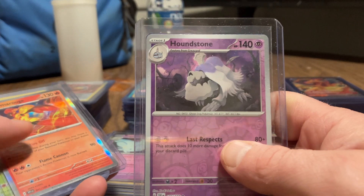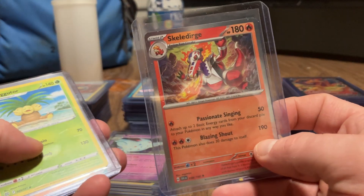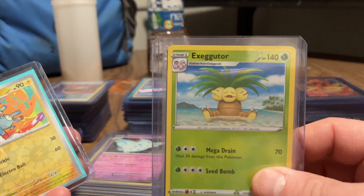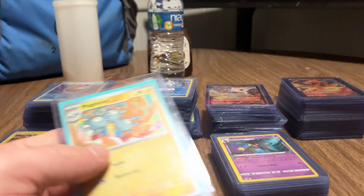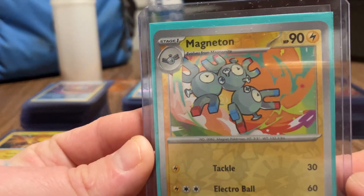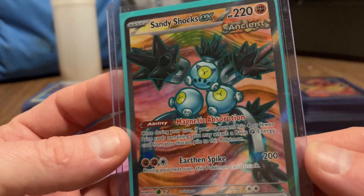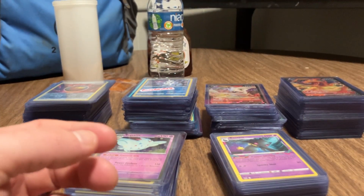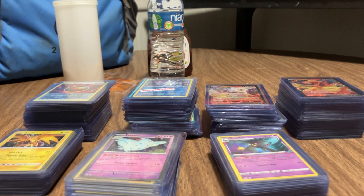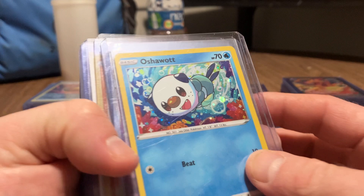Lamora, Houndstone. And this is just my hard case, so ones that I like that I put in my hard cases. Exeggcute - or Exeggutor. Magneton, Sandshrew - look at that, that's freaking nice - Sandshrew, Magneton, starting with that. Moving on to Ash's Pikachu holographic.